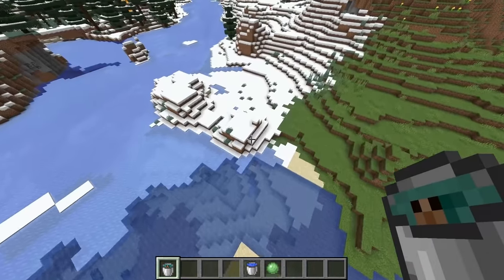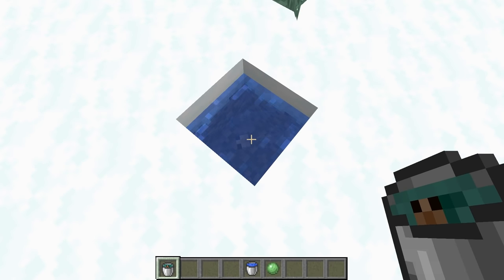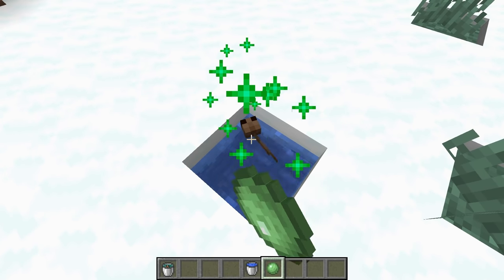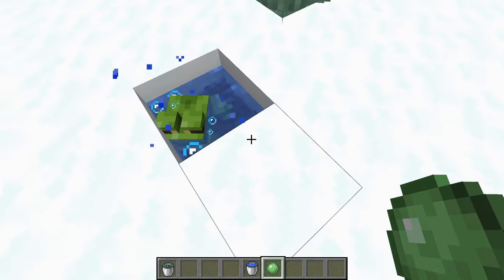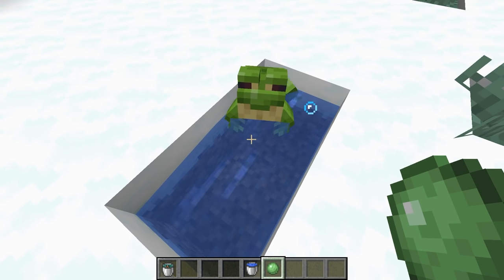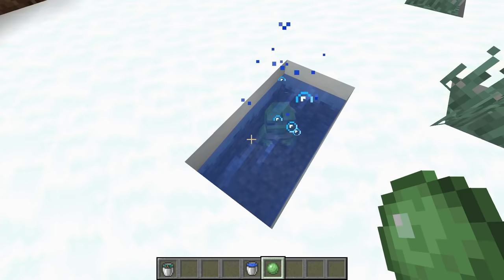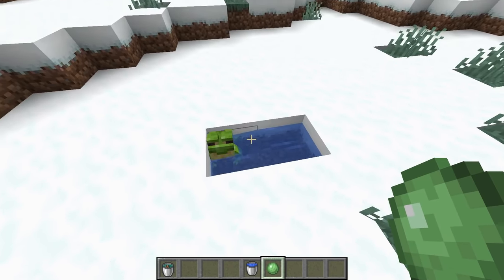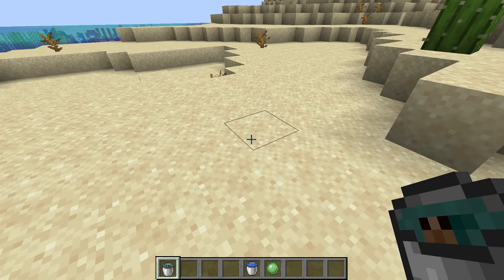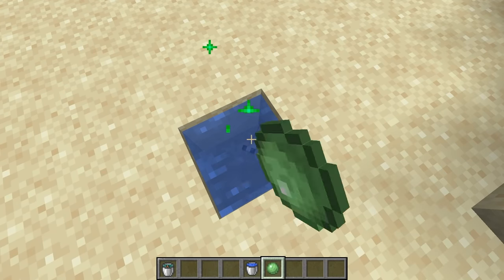Frogs only spawn naturally in swamp biomes, but you can get other colors. If you take a bucket of tadpole from breeding your frogs and place it in a cold biome, when it grows up it will not be the standard orange frog — it will turn into a green frog. Any tadpole that grows up in a cold biome gets this green frog texture.